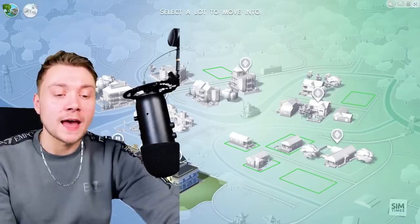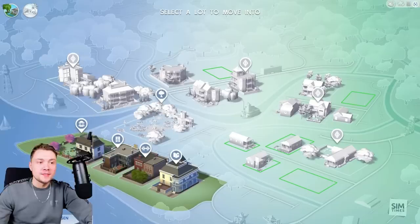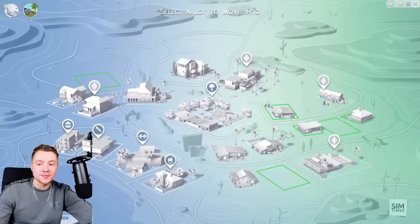To say Sims 4 map screens have gone through a very long, hard, tough time is an understatement. This is an image I found on Google of the original Sims 4 base game maps — this was even before Newcrest existed. This was what Willow Creek looked like, absolutely atrocious. And this is what Oasis Springs looked like, even more atrocious. You don't know what's going on.